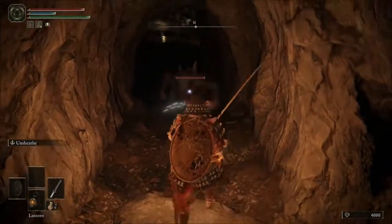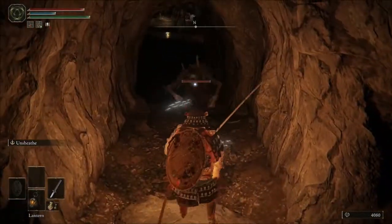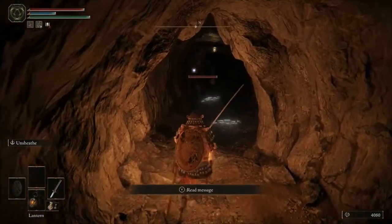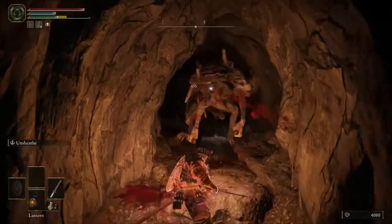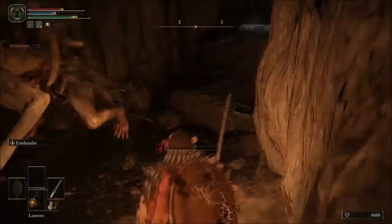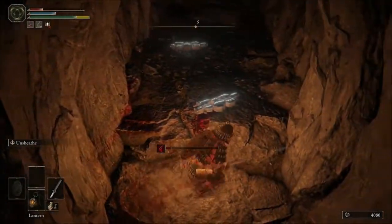If you put it back a little more, he'll do it. He has to jump in order to get up on this ledge with us, otherwise he can't reach us. If you pressure him upon him jumping, he'll actually have to jump back down. You want to be somewhat careful because he does deal a decent amount of damage.